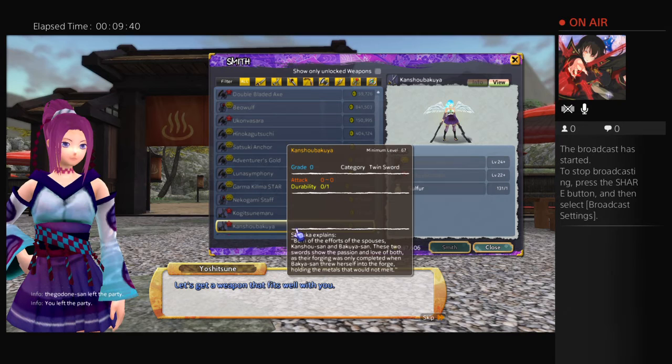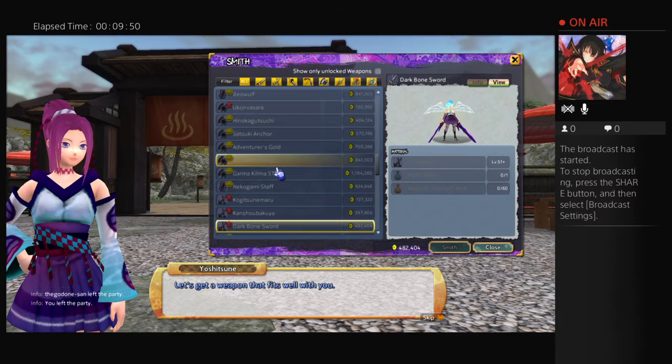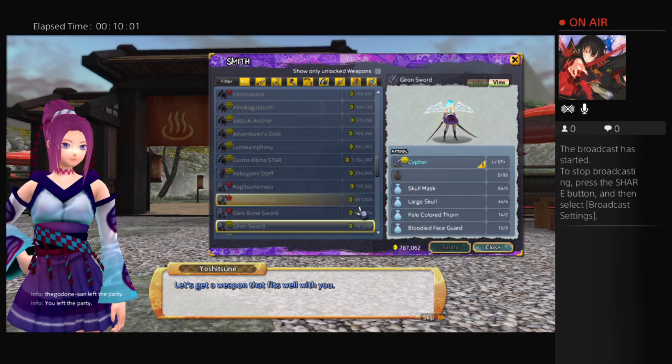We have this random twin sword — just swords. A lot of the early smithing ones aren't that powerful or that cool. Dark Bone Sword was cool back in the day. You can't actually look at their stats when you're trying to make them. When it comes to these weapons, you have to look them up on the wiki, or I'd advise you to do so before you invest time into making them.